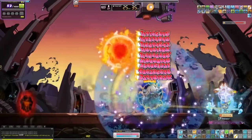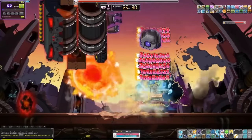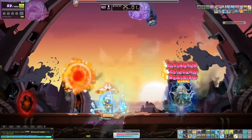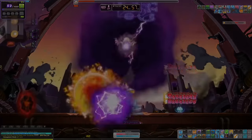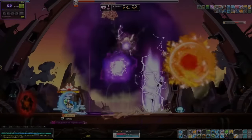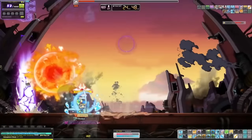Bow Master also has a teleporter that can avoid a ton of boss mechanics. For example, in Lotus Phase 1 laser, you put your teleporter in the middle, wait for the laser, then teleport back. You can also use it to avoid the push — when it pushes you, just use your teleporter to get behind it. Rinse and repeat. Bow Master is a very, very good boss mule — highly recommend.